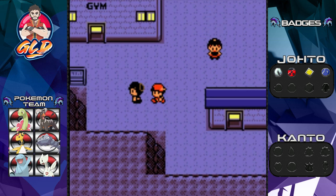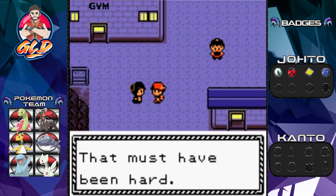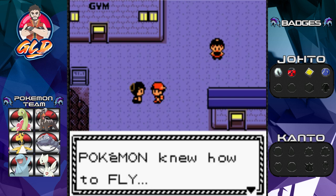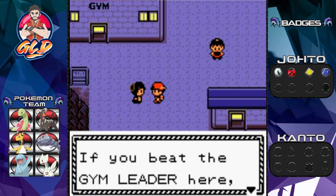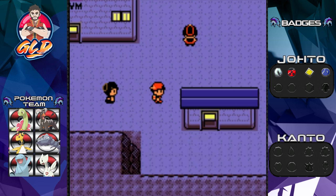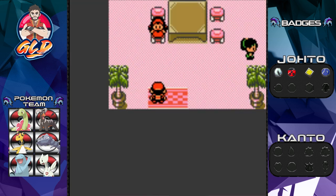A lady says crossing the sea must have been hard, and it would be easier if your Pokemon knew how to fly — but you can't fly without the city's gym badge. She says if you beat the gym leader here, come see her and she'll give you something nice.